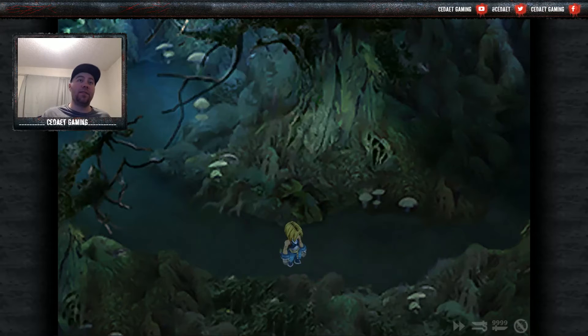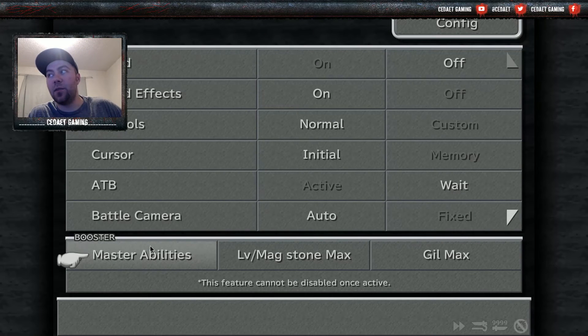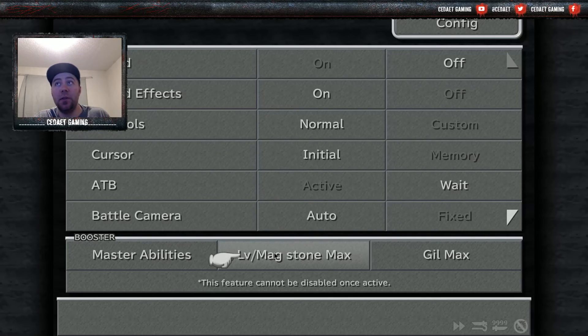F5 through F7 are the remaining cheats — you can view them from the config file. F5 is master ability: as soon as you equip a piece of gear, you instantly learn the ability. F6 gives you max level, and F7 maxes out your gil.